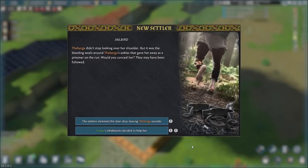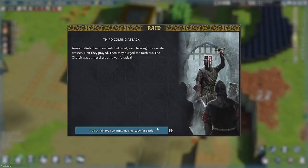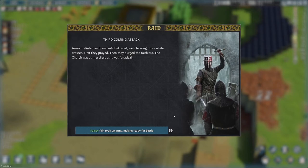Last time, when we had a new settler Tepecha, she brought enemies. But there are also harmless settlers like Lee, who is not pursued by anyone. And enemies can also just show up without any new settler joining — just like this time.